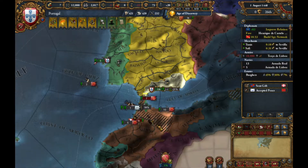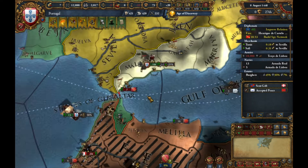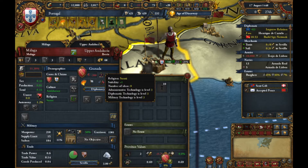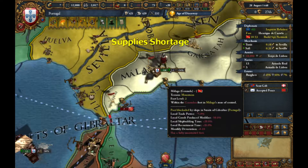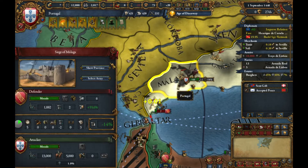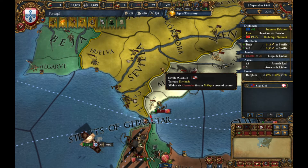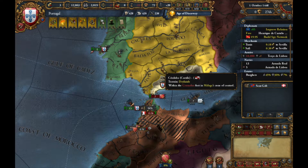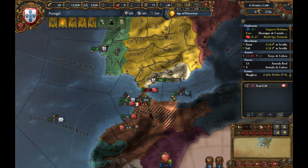I'm still sieging this fort down, losing about minus three a day. This better be worth it — and it probably is in the long run since we will own the Seville node no matter what Castile does. Usually it's neck and neck: you have it, then Castile has it, back and forth. But if you own Granada you're gonna have the Seville node, and that's great. Morocco's getting kicked by rebels, losing manpower, and we're going to take advantage of that in the next war.